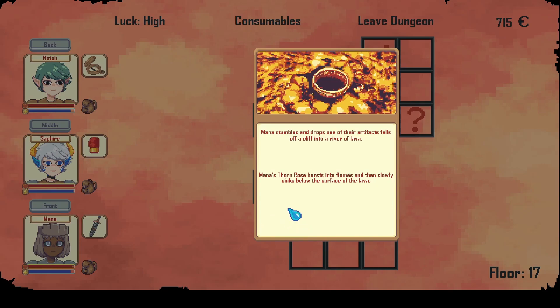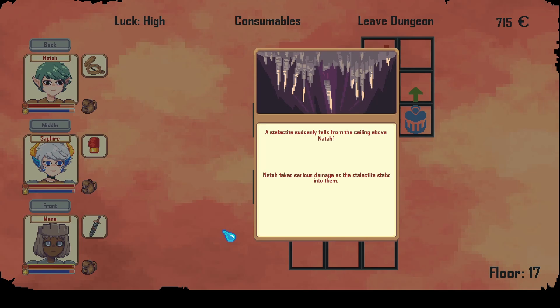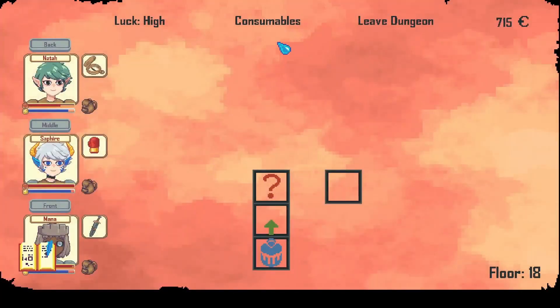Oh, that's new — Mana stumbles and drops one of their artifacts, which falls off a cliff into a river of lava. No, Mana! Okay, it's the thorn rose — Mana's thorn rose burst into flames and then slowly sinks below the surface of the lava. Wait, is this the ring? The one ring to rule them all? That's not a rose — or maybe it's disguised as a rose. We just lost one of the — well, then it was a good thing it fell into the lava, honestly. Nat takes a serious step; it's all right, it's not too much.